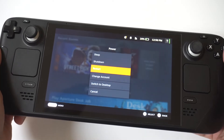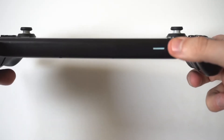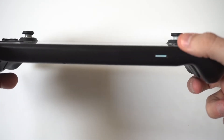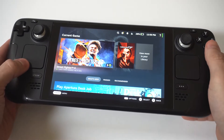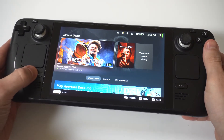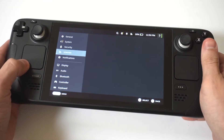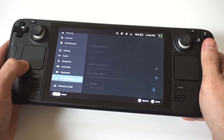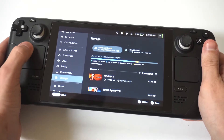If you have a micro SD card — which is going to be the third tip — that could be an issue as well. Another potential cause of the game launch issue could be the micro SD card you have. Try removing the micro SD card from your Steam Deck and then running a game from the internal storage instead. If the launch issue does not occur when using the internal storage, it is likely that the micro SD card is causing the problem.